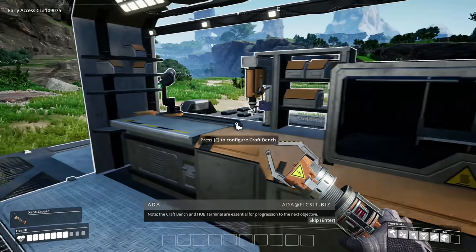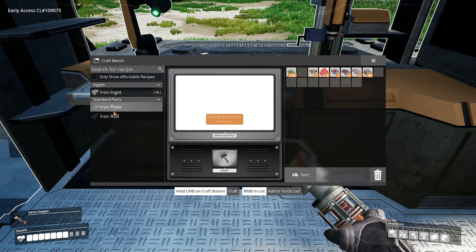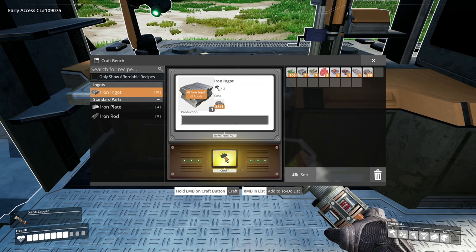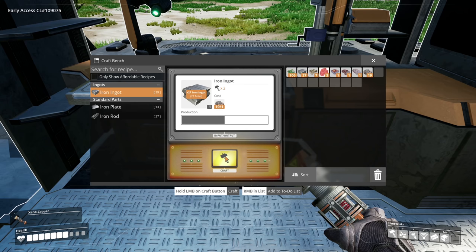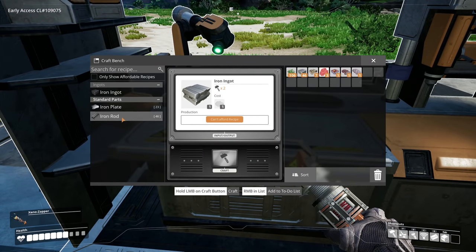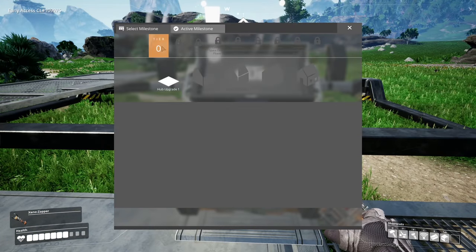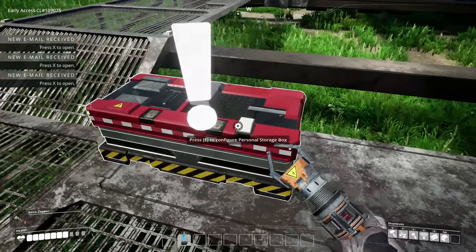We can't do a whole lot yet. Power upgrade — hub terminal essential for progression. Let's see what we can build. We need to turn these into iron ingots first, then make some rods and get a hub upgrade. Tier zero hub upgrade one — I only need 10, that's super easy! We've got 11. Select milestone — boom, hub upgrade! We have a storage box now.